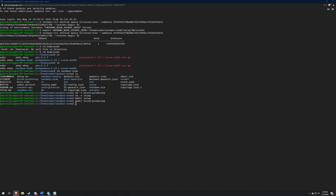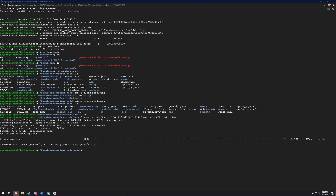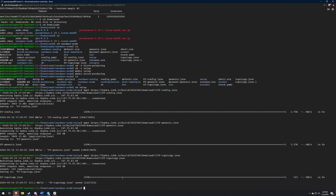You're going to do this for each of the folders. So let's make sure we have those up. We'll go to the relay first, and then we're going to want to do a wget on all three of these. So that's the config, this is the Genesis, and that's the topology file.